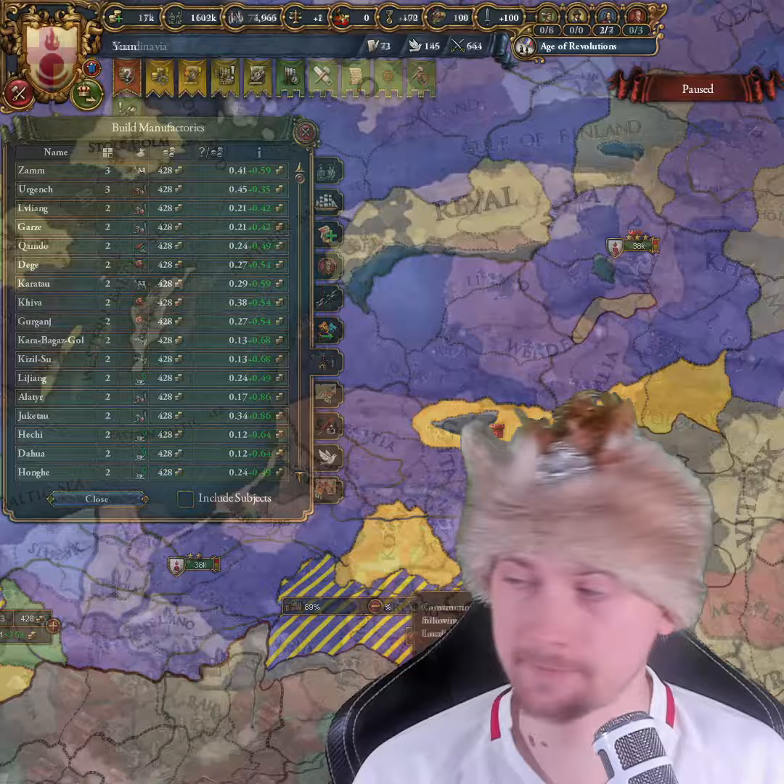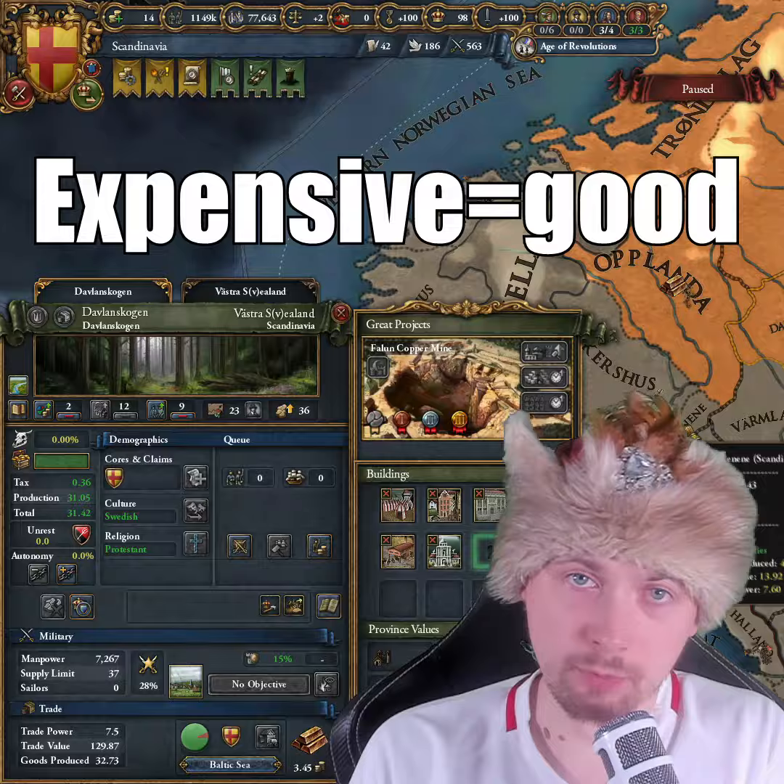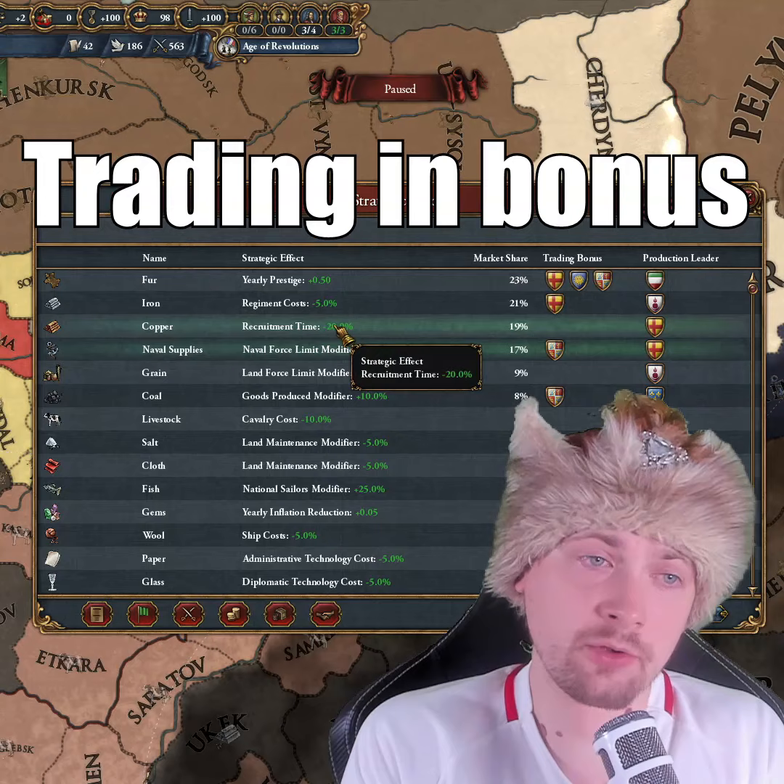The second tip is of course the trade good. The more expensive the trade goods, the better the manufacturer will be for you. But also you should always take a look at whether you're receiving a bonus from trading in that certain good, and if you're close to trading in this good, because that might be an additional worth modifier.